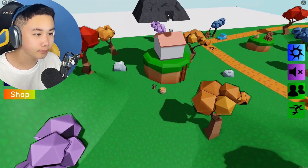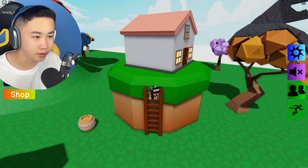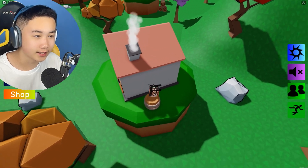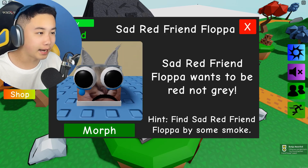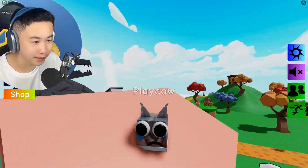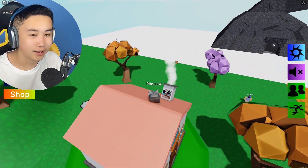Sad red friend should be near smoke, and this is the only area with smoke. I see it! We got the sad red friend floppa. The hint says sad red friend wants to be red and not gray — this is just red the scientist, but he's super sad and now just gray. Hilarious.